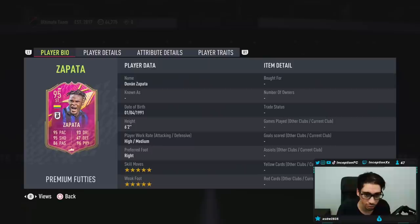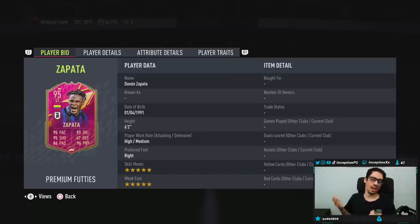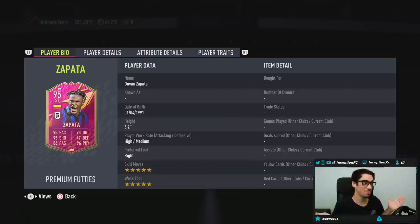It's going to be for the footies — the Duvan Zabata card. 6'2", high medium work rates, right footed, 5-star, 5-star capabilities, which is obviously very nice. Honestly, I just feel like we've kind of reached a point in the game where they can just do this to everybody.